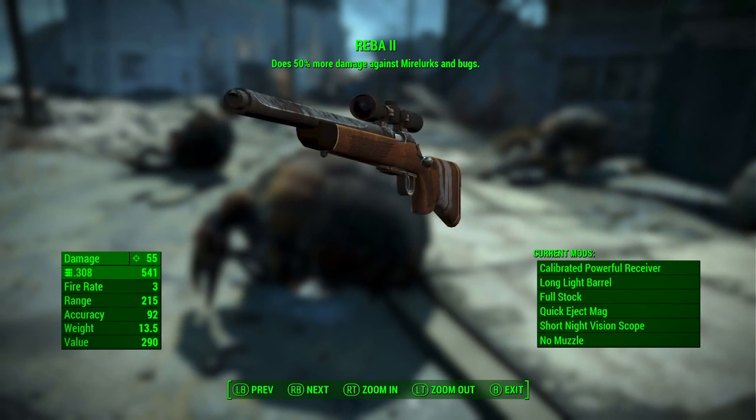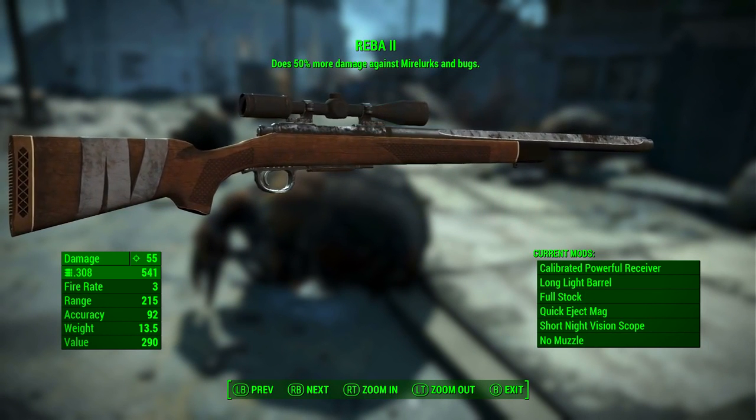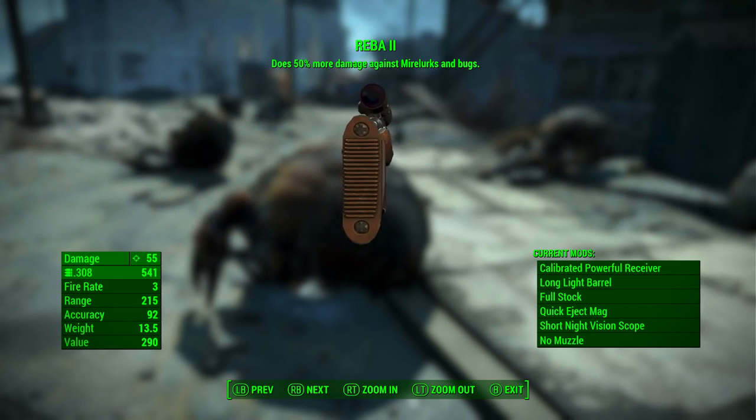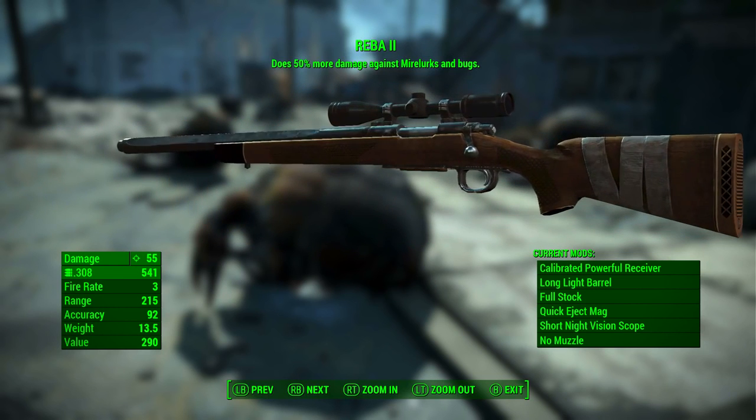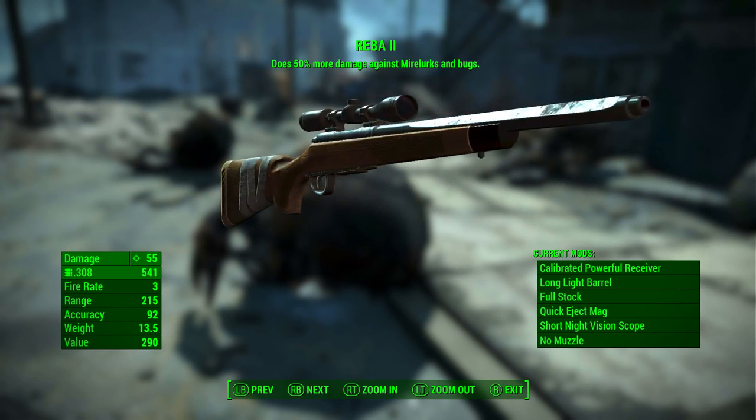So if we look in the bottom left, we can see that Reba 2 has a base ballistic damage of 55. It uses the .308 round. It has a fire rate of 3, a range of 215, an accuracy of 92, a weight of 13.5 pounds, and a value of 290.